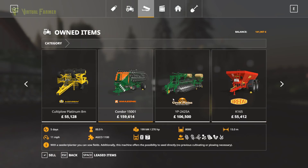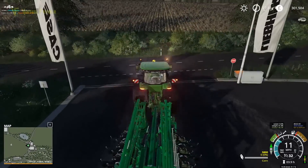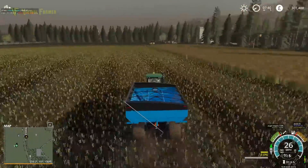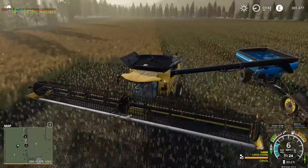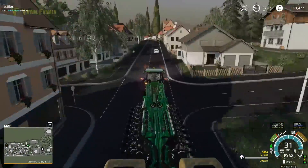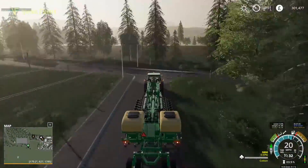Hello and welcome along, and welcome back to Fenton Forest. Today our aim is to be planting some cotton. We want to get cotton in field two, but to start off we're just finishing off the canola, and we've popped up to the shop and grabbed this huge Great Plains seeder.